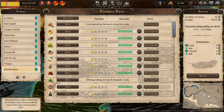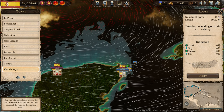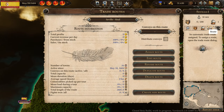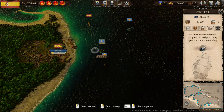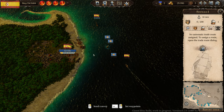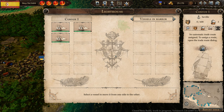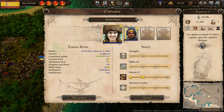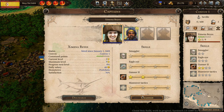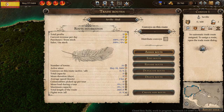Now that we're done, we need to assign a ship to this trade route. The trade route is independent from the ships. I have three vessels and I want to merge all three of them into one single convoy. Let's assign a captain — preferably one that's good at trading, but there is none — and assign this convoy to the trade route.